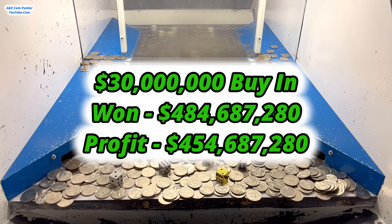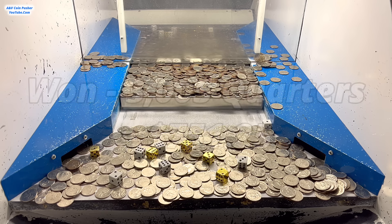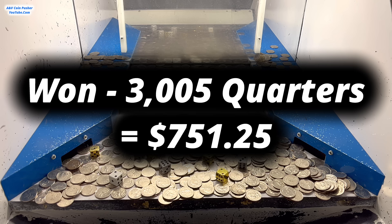Speaking of that $30 million buy-in, I'm going to have a talk with the manager after our cash out — I'll let him know there was not a single quarter on the play field at the start, and I'll give y'all an update on what he says tomorrow. Who knows, maybe the employees who let me buy in might get fired. We also won 85 ounces of gold, and the gold dice totaled up to 14, so I multiplied the gold by 14 — that's 1,190 ounces of gold total. At a spot price of $2,250 per ounce, that means we got $2,677,500 in gold. We also won 3,005 quarters, which is $751.25 in quarters. Not bad at all for a $30 million buy-in.